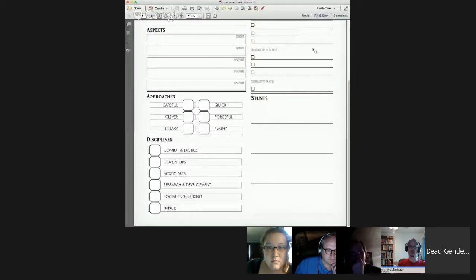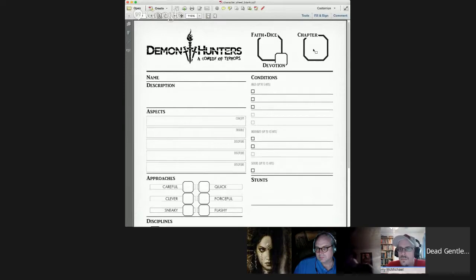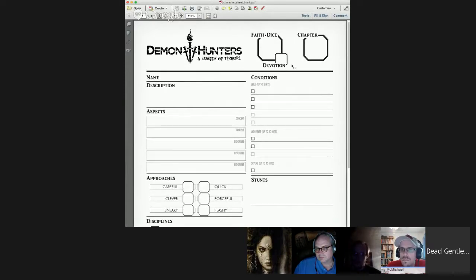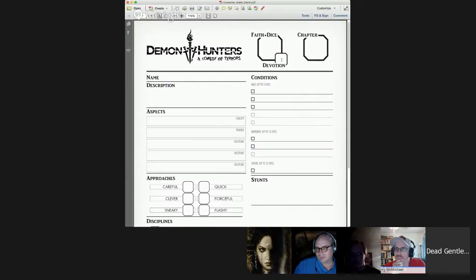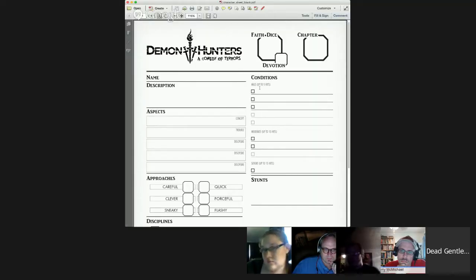That's character creation in a nutshell. Now I'm going to go over the other areas of your character sheet quickly — these won't really go into play when creating your character, but you should be aware of what's on there. Up towards the top you'll fill in your chapter number, your designation, whatever you choose. The devotion here — unless you have a stunt that says otherwise — will be three, which means up in your faith dice section you'll have three, and that's just where you keep track of how many faith dice you have.